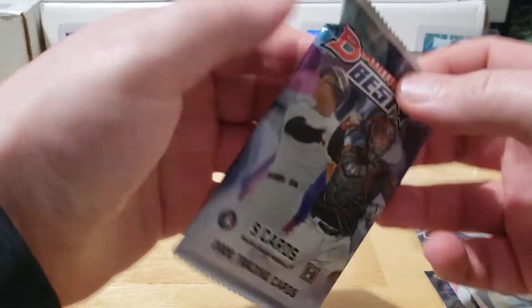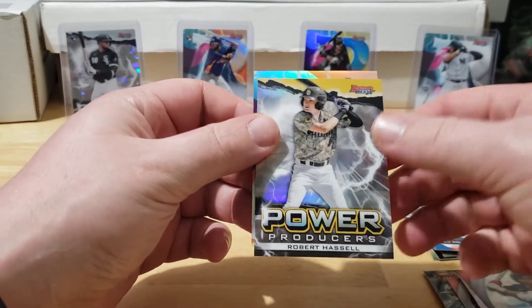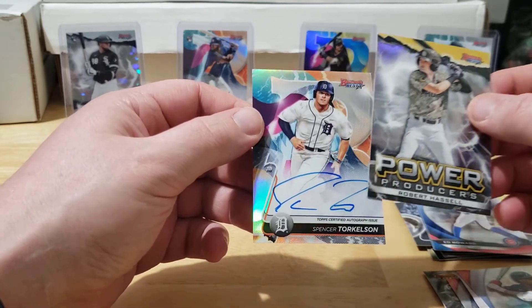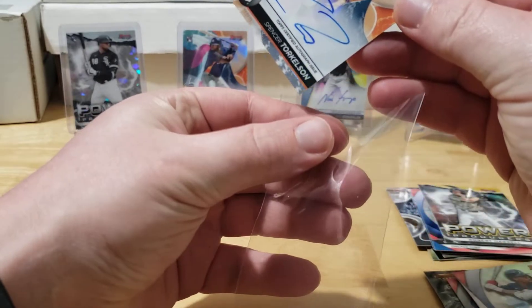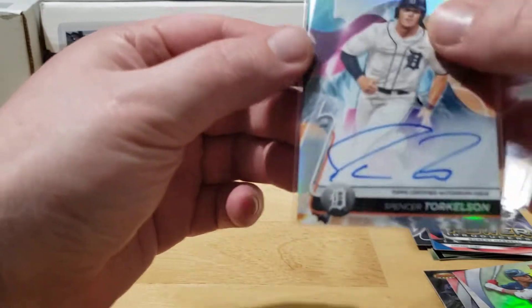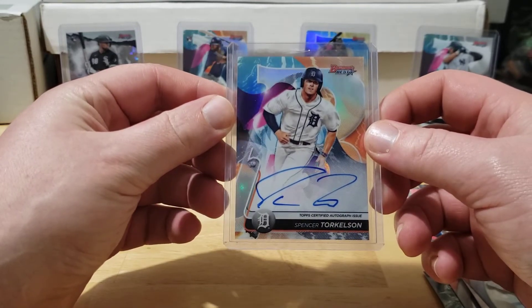Alright, auto time - let's go! Come on, show me some goods. Drinkers from refractor - Goldie, little Ed Howard. Power Producers - oh, Torkelson! Baby, Torkelson refractor! That's what I'm talking about - Spencer Torkelson on-card refractor auto. There we go!